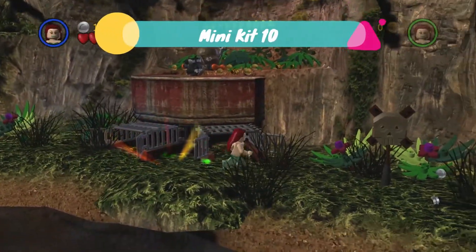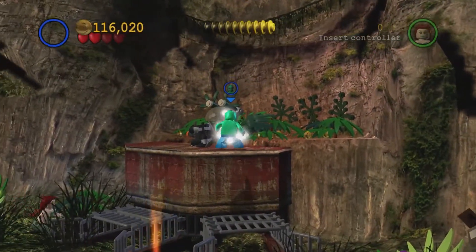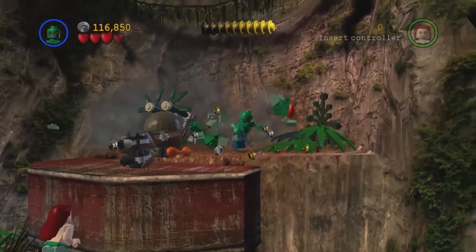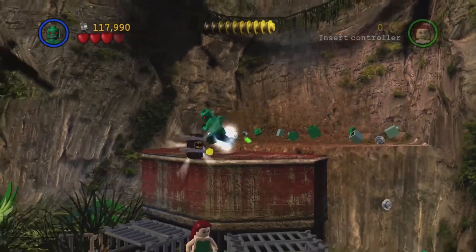The final minikit is up here. We are just going to jump up. We need a strength character, so Killer Croc will do. We do actually need to destroy the things around it. There we go — so there is the final minikit.